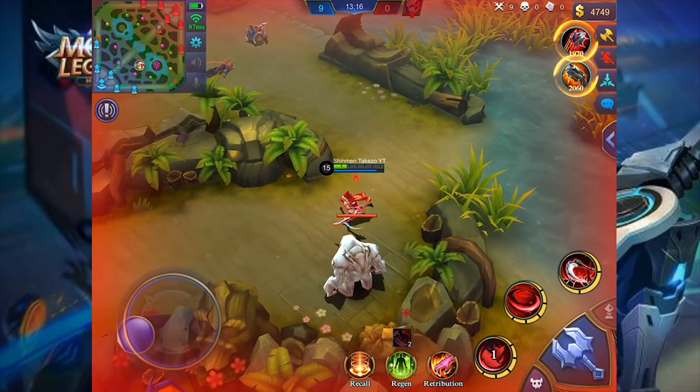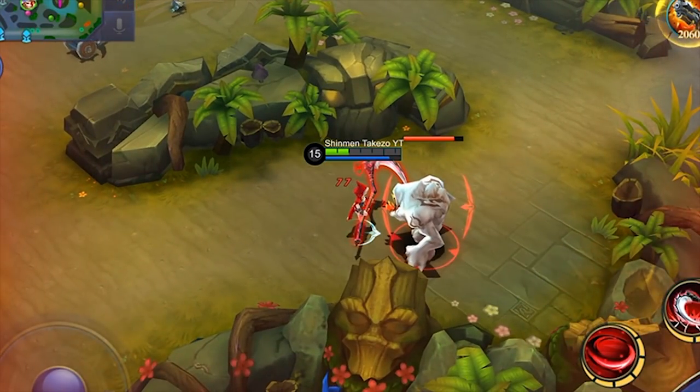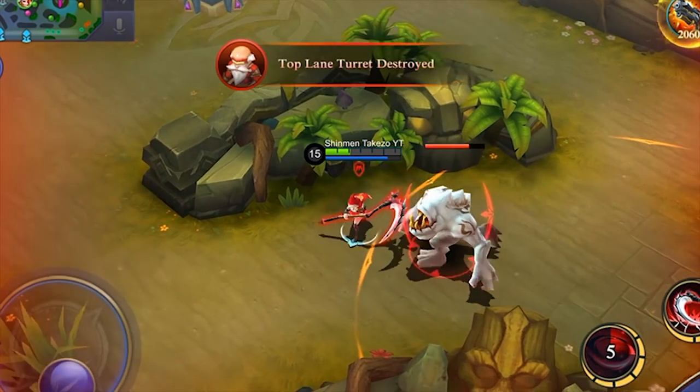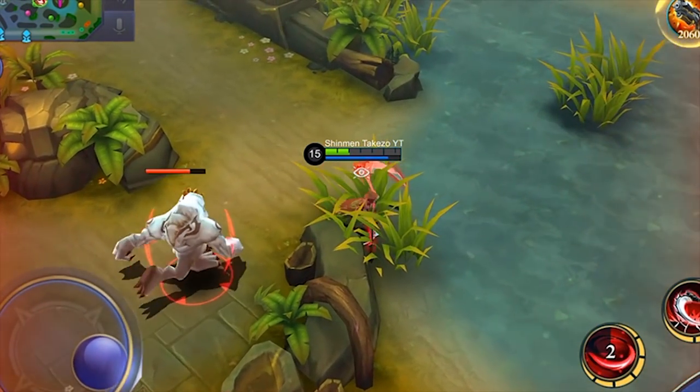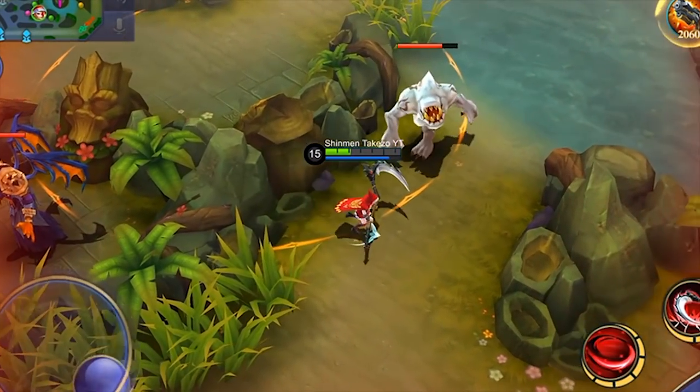Let's try our first skill — 137! That's a big jump, and then 105 from around 70 something. So that's the benefit you get from Has Claws when you're low on HP.